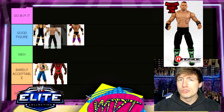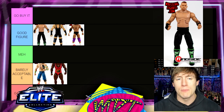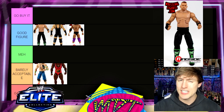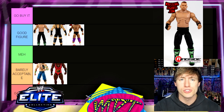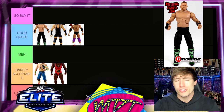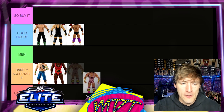Next is Elite 26 Road Dogg — very close to Go Buy It, but I'm putting him in Good Figure. The gear is really cool, I like the head sculpt, and I like that they went with the Bo Dallas torso style — though this may actually be the original Road Dogg torso, first used on Matt Hardy. He comes with a hat and a rubber shirt. It's a solid figure and I like it.